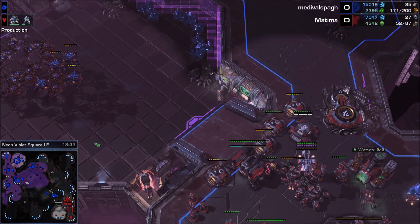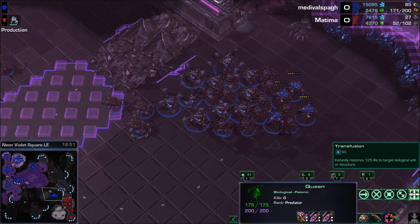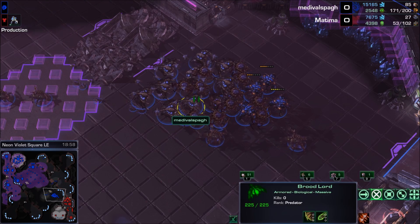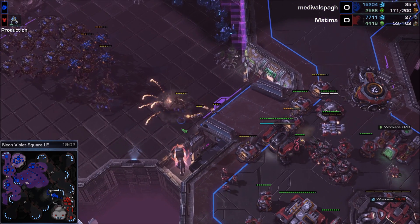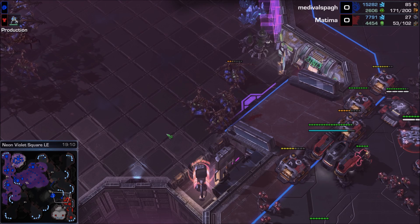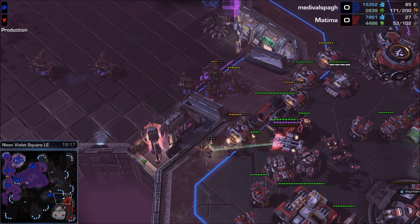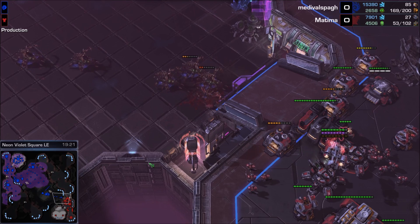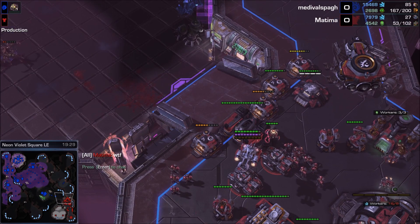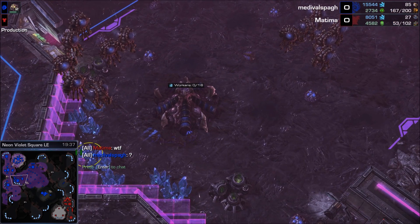Medieval is setting up with Broodlords and bringing some Queens. Queens have the Transfuse ability, which heals 125 life to a target biological unit or structure - really only Zerg stuff. Broodlords can benefit immensely from Transfuse. But the tanks aren't gone - Queens, why are you attack moving into this situation? Medieval, control your Queens. He lifted the Siege Tanks. Going back into siege mode and killing two of the Queens. Medieval is scared - there are tanks. Matima thinks: why are there Queens attacking my front? That makes no sense. But that's what happens on Into the Void.